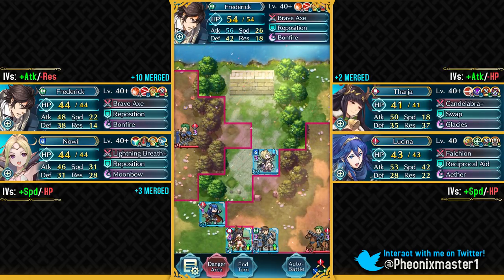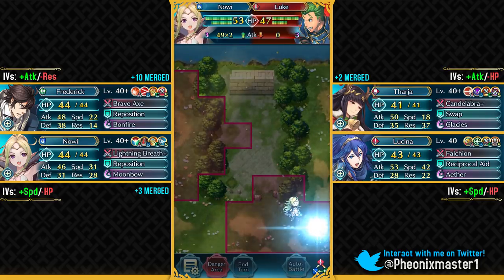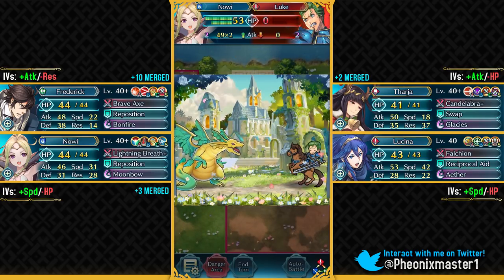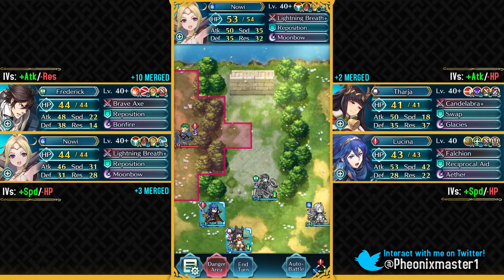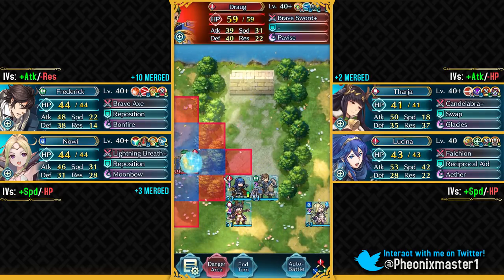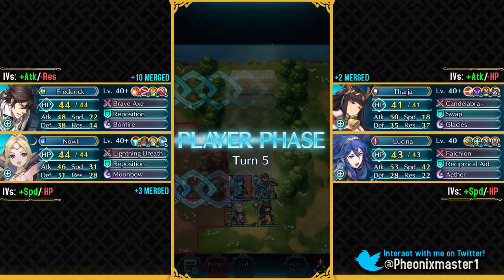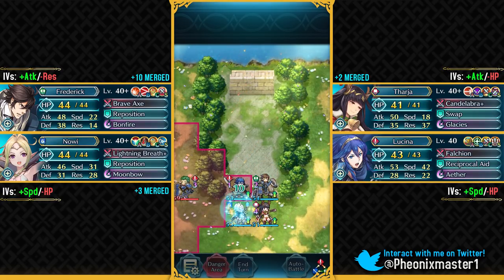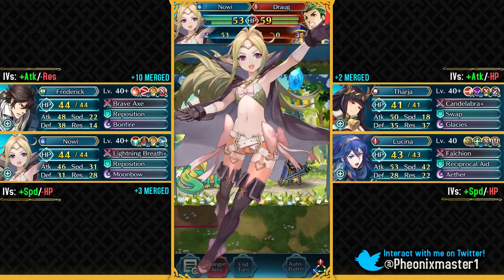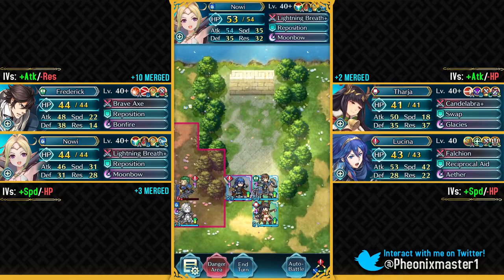Frederick unfortunately does not take out this Luke, so I'll let Nowi do this job. Triangle Adept is probably not good on a Nowi that's being used for auto-battle because she would just throw herself at green units and get herself killed. So when I do auto-battle, I'm just gonna be equipping her default Defense Plus 3. This guy actually lives that — wow. Let's take him out with Lucina.